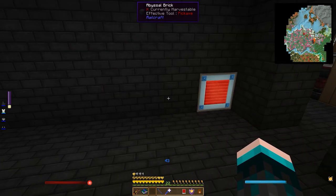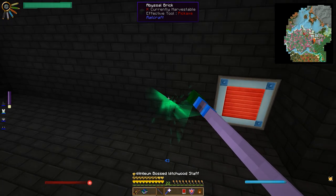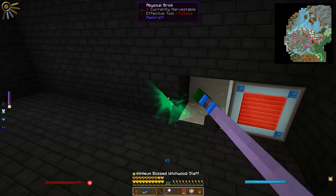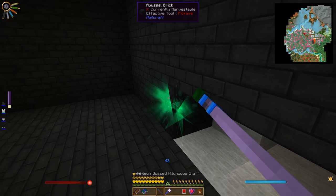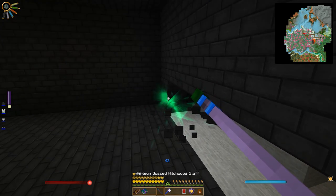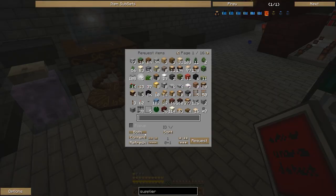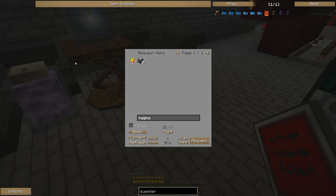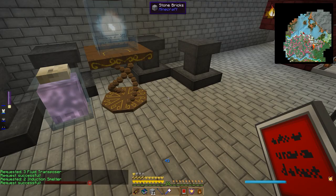I'm going to quickly off camera dig a little bit here and make some area for machines. I'll craft the machines we're going to need and lay some cable in the back. I've taught the system how to make all these things, so now I can just say magma crucible give me three of these, fluid transposer give me three of those, and induction smelter give me two of these. Those will all be cooking up - it'll take a minute or two.